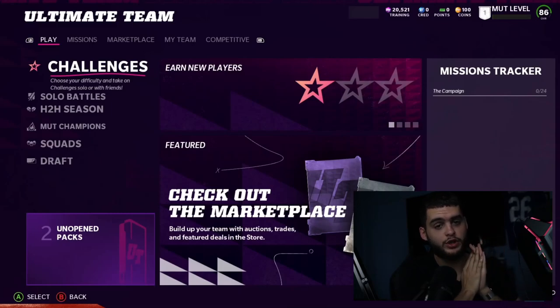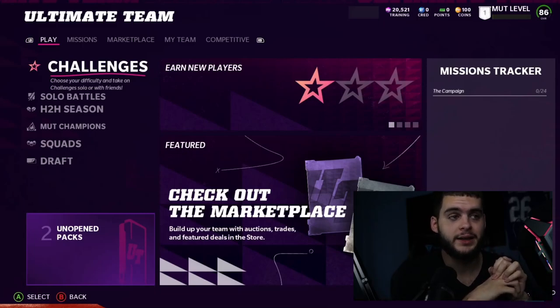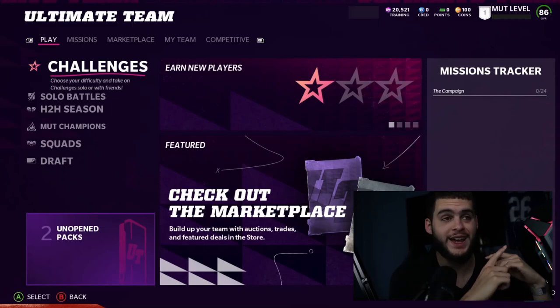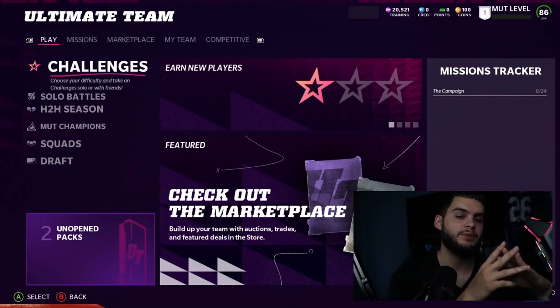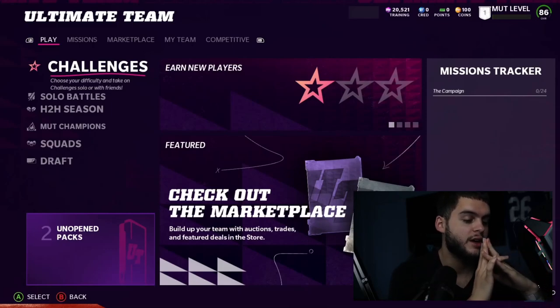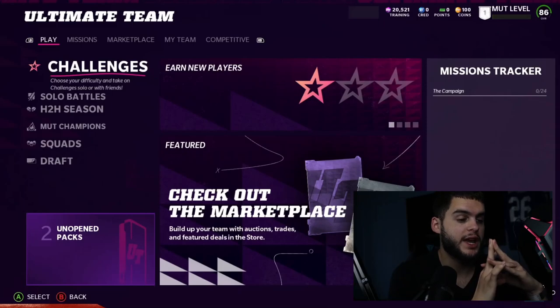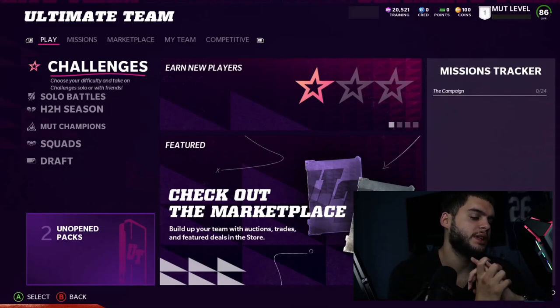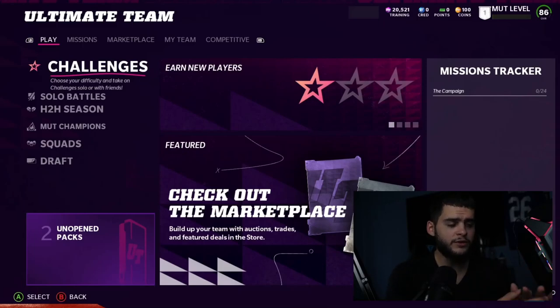First things first: when you first open Madden and want to build a no money spent team — first tip, do not buy a team. I cannot stress this enough. If you're going to spend coins, it has to be investments. The market is very sporadic and volatile the first week. An 85 overall could be 100k during EA Access, but then when Superstar VP drops, a lot of those guys come down to 60 or 70k. Even a 30k difference in the beginning of the year is a lot of coins.